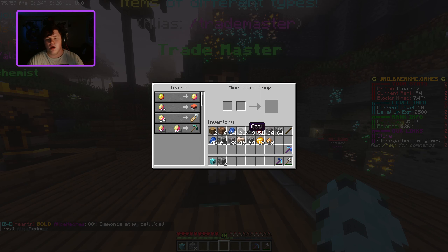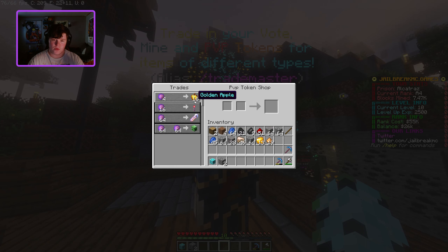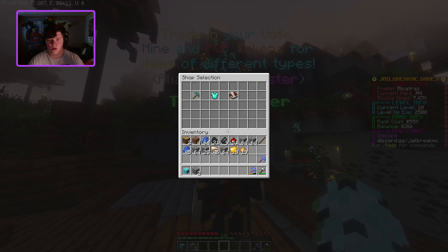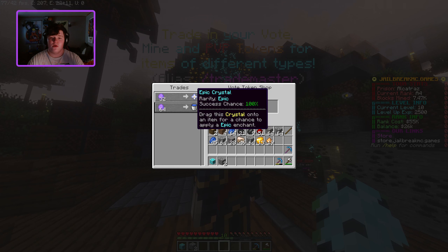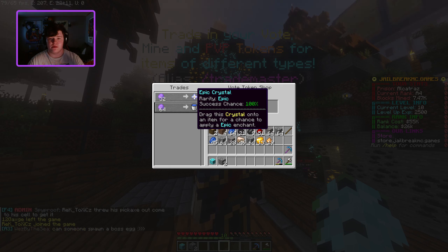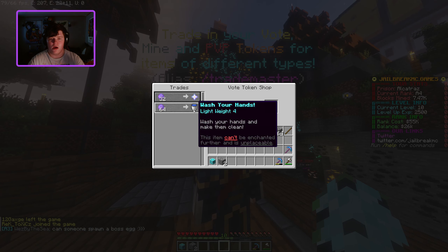There's more. Here's your PvP tokens: golden apples, shakedown flares, PvP kits, and a creeper skull. And here are your vote tokens. What's nice is if you get 32 vote tokens, you actually get to make them into a 100% epic crystal. An epic crystal — obviously you get to put it in and do your enchants. I still am learning some of the other items too.